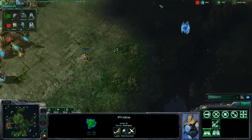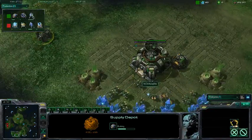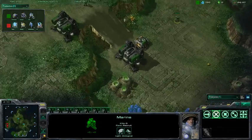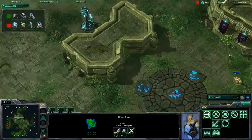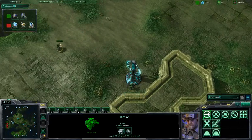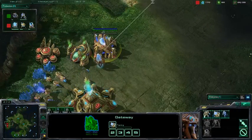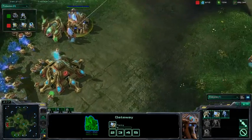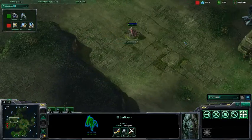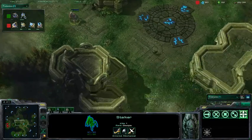A Stalker is getting pumped out with Chrono Boost from the Protoss player. Stallife in the meantime is just setting up his base, and a Marine is going to chill at the Xel'Naga Tower. Combat X gets completely supply capped for a second, so the Sentry is slightly delayed. Stallife's SCV is getting denied by the Stalker of Combat X.